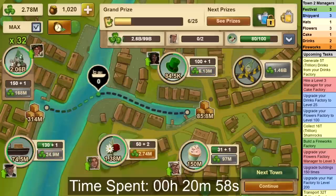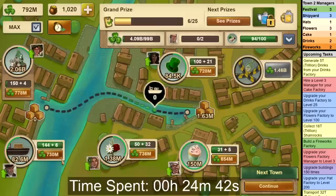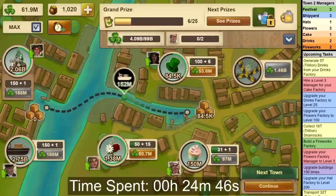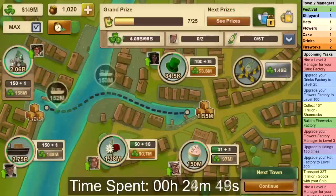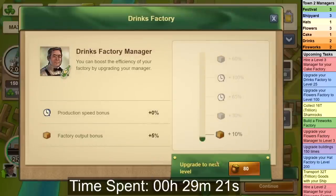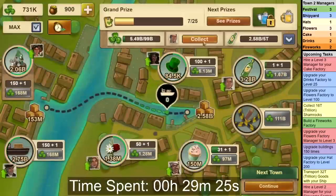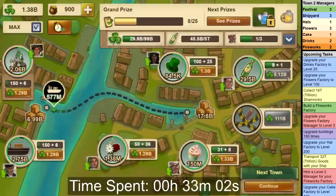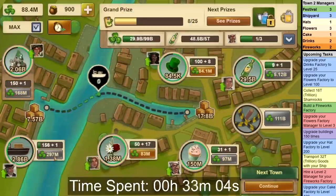You will complete this by upgrading Shipyard and Festival to level 150, and once again you should do so at the same time. You don't have to keep them absolutely level all the time — just go back and forth between them. Now you have to wait 5 or so minutes, and then you can unlock the Drinks Factory and get the manager to level 2. You should now upgrade Drinks to level 9, and then Shipyard to level 189.